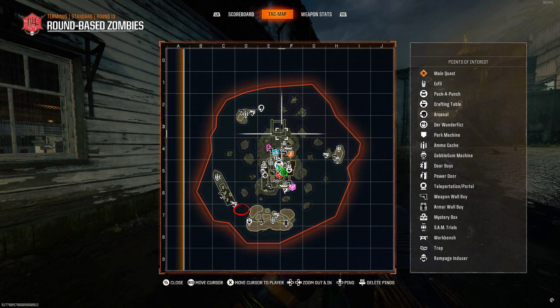Once you defuse all three bombs, you are ready for the boss fight. The four perks I highly recommend are Juggernaut, Stamina, Quick Revive, and Speed Cola. Before you go to the boss fight, I highly recommend buying a chopper gunner, buying some plates, and buying a self-revive as well.